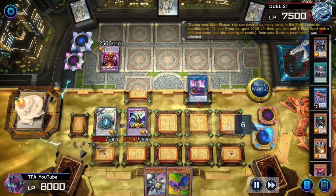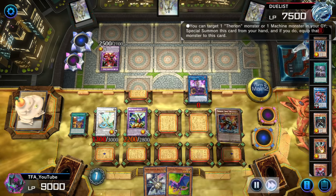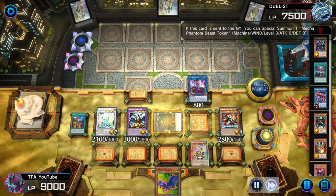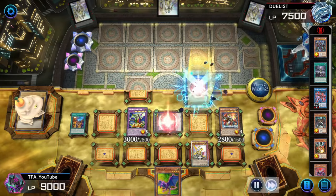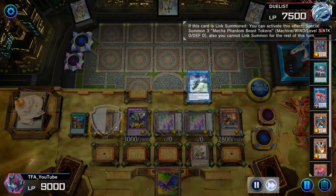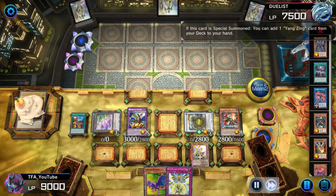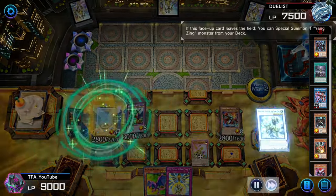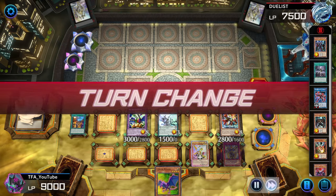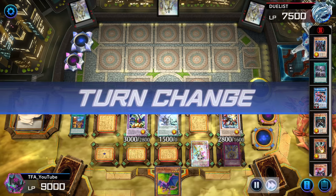Now we can use Ancient Fairy Dragon's effect and search Thuring Discoliseum. Pretty much we have everything we want. We equip Revolution Synchron to Thuring King, banish over DPE, get the token, go into Borg Blocker, and then go into Auroradon. The Auroradon line now has new options because we have Omega in the deck. We search the negate there, use Omega to get rid of the card in his hand, and end with two Omni Negates and a banish for his turn. We have two Omni Negates, a banish, and then the separation of ABC. We get Omega back, and we drew a Drone Lockbird.